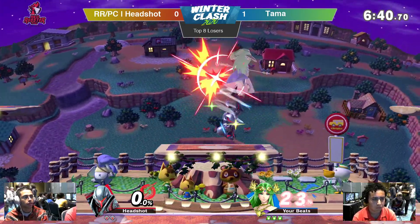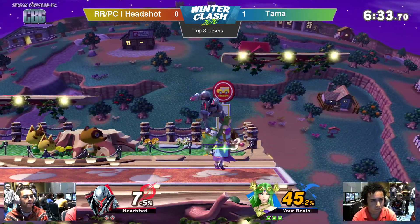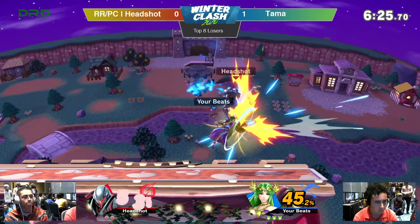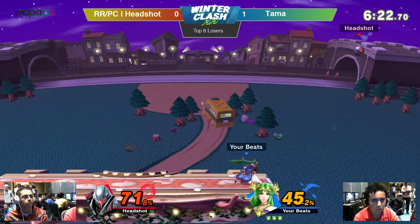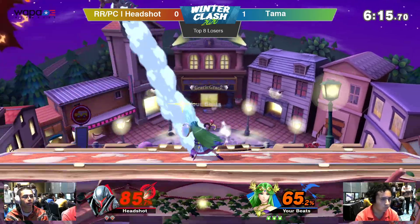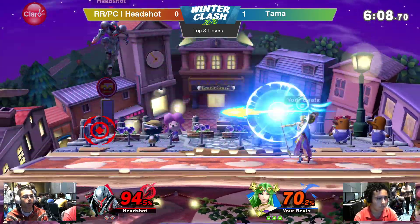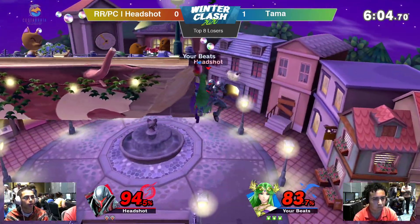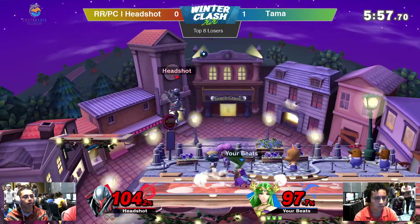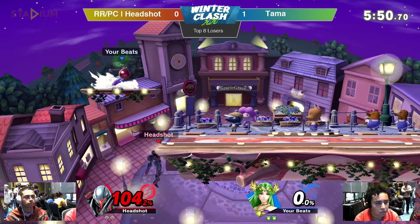Headshot looking just a little bit flustered, but it is not out of the realm of possibility just yet. Going for his own up airs as well. Tama is looking to cement and put his foot on the throat — not letting up. 40% out of that. Good Explosive Flame and the reticles to apply more damage. Good up B by Headshot to get away from that pressure. Connecting with that upper dash attack. Down tilt gonna send Tama on the outside. And a good down smash actually sent him across the stage.